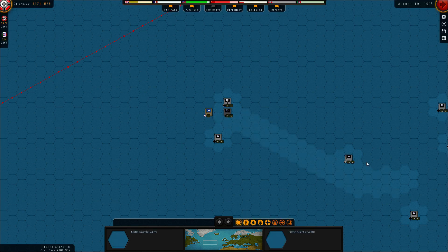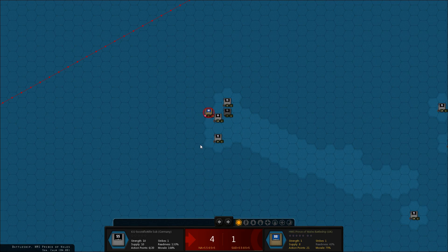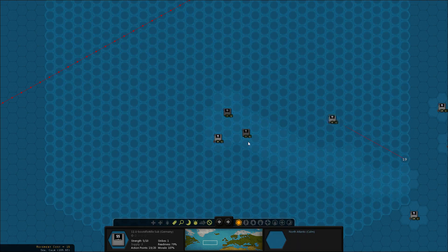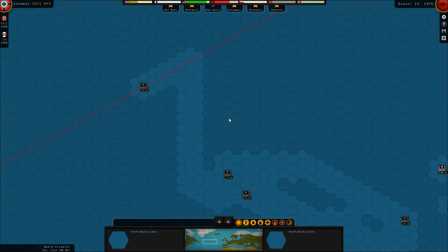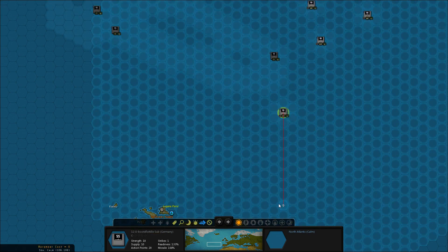Three damage on that sub, and then we can take it out with this one. Five damage from that sub. These guys will head back home. Let's go up there — these subs are crisscrossing.